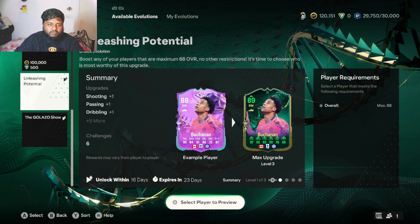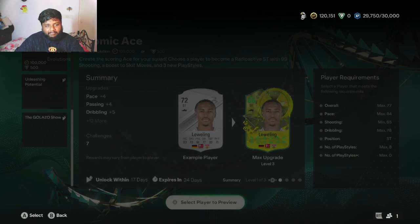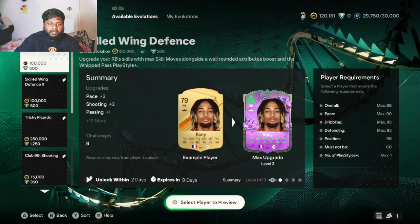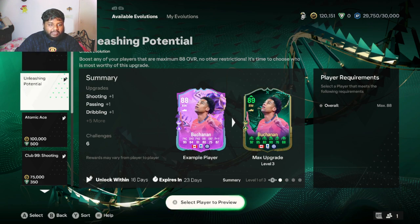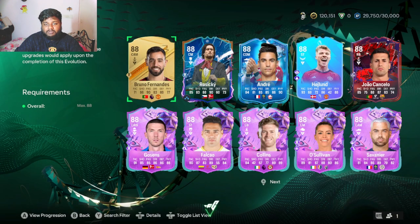First things first, what you have to do is come to the evolution column in Club. Go to Club, find Evolutions, head over to Available Evolutions. You don't have to do what I did - just click Sort and it will be sorted out for you. The evolution we are looking at today is the Unleashing Potential.